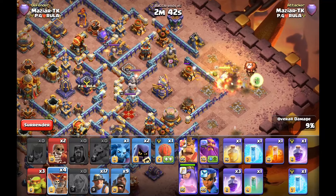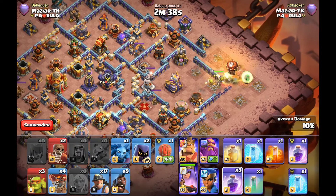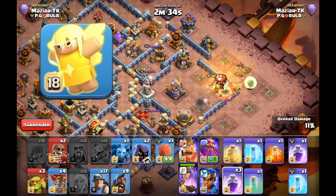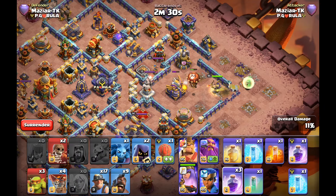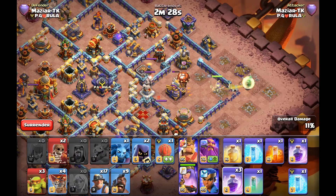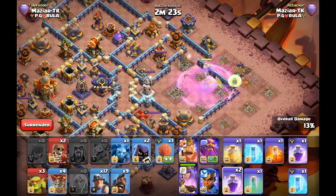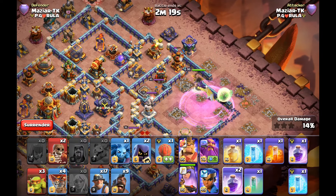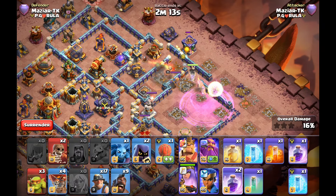The first attack I wanted to showcase is a hybrid queen charge. What I like to have with my queen is basically the healer puppet, because it gives you more healers. Sometimes a few loons are sent and some of your healers are dead or have switched — it happens with the hybrid or any queen charge when the army is too close to the queen and the healers suddenly switch.